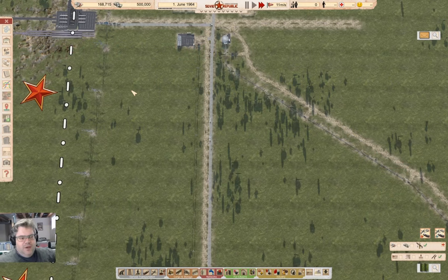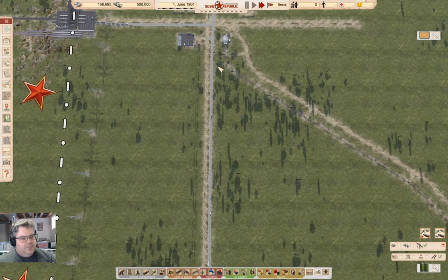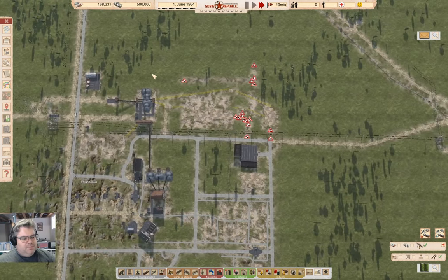Hey everyone, welcome back to Lucky Corners in Workers and Resources: Soviet Republic. We've got around 170k rubles kicking about, so that should be enough to actually build some of the stuff that is queued up.